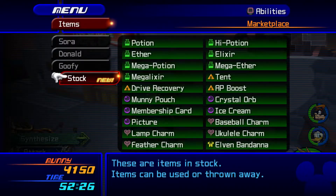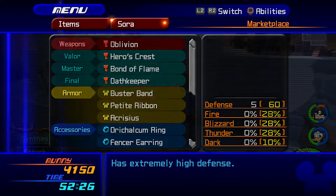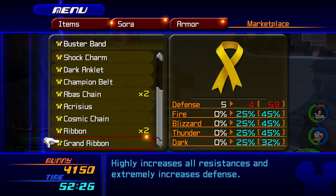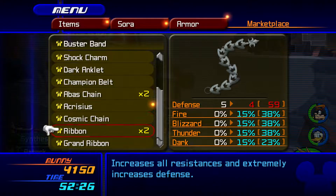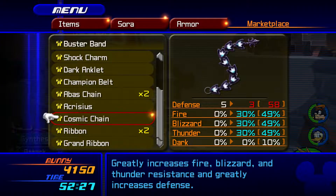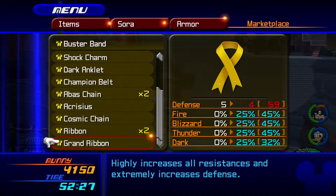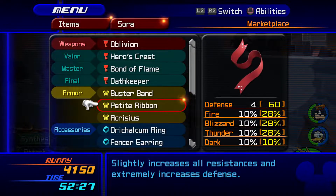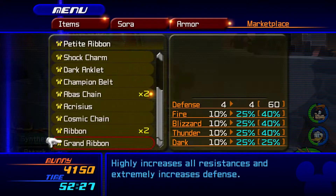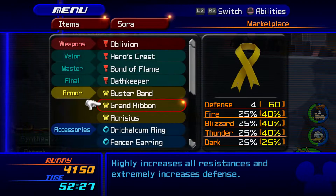Let's check out some of those snazzy new pieces of equipment. Sora — Champion Belt, that's zero defense, we already had that. Cosmic Chain, that's three defense and 30 on everything else, which is really good. Or Grand Ribbon, which has one less but more. So let's get rid of Petite Ribbon for Grand Ribbon. Let's go.